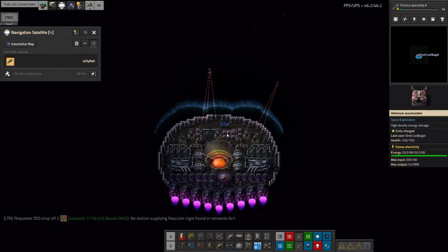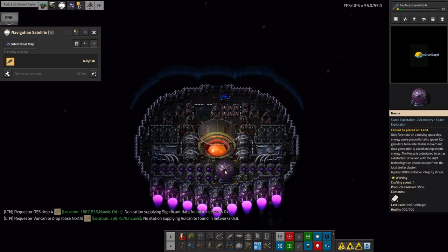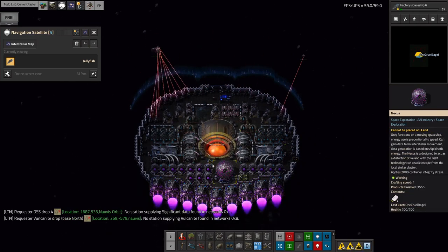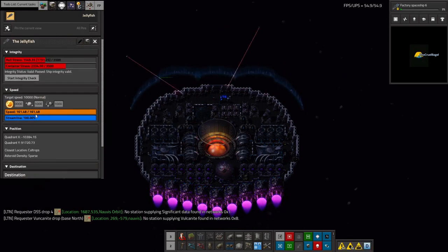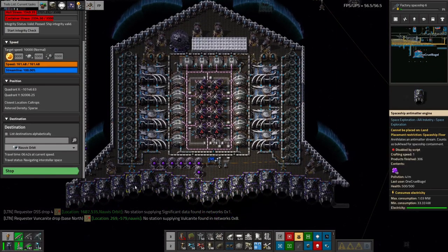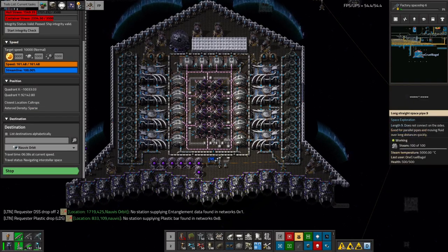This is my deep space transport interstellar science data gathering ship. With 9 engines across the back of it, it's capable of speeds of 161.48. So I thought I'd double the number of engines — we've got the 9 in the back and then 5 on either side, so 19 now, slightly more than twice as many. But unfortunately, that wasn't enough to get double the speed out of it. With these extra engines it was able to get up to about 200 speed, which is not enough because I needed to be able to do 250 in order to win the game.